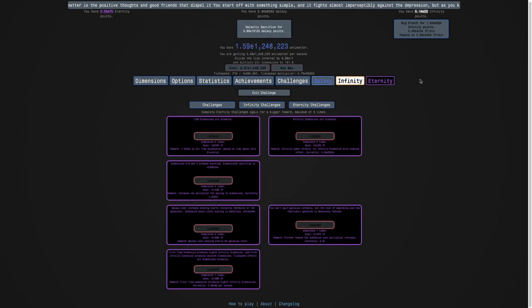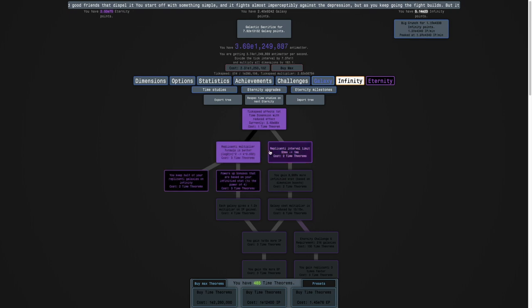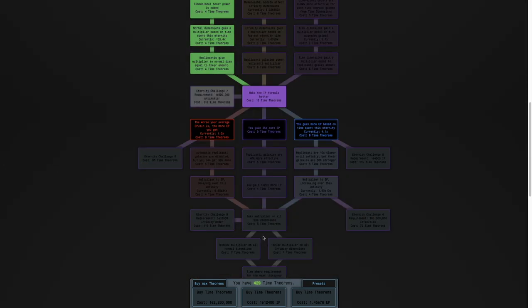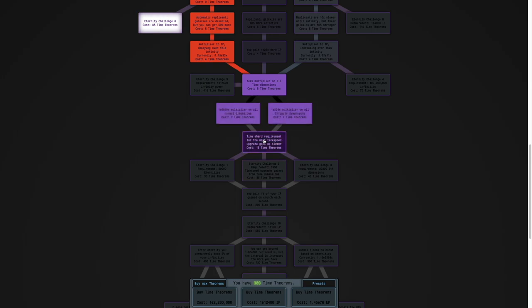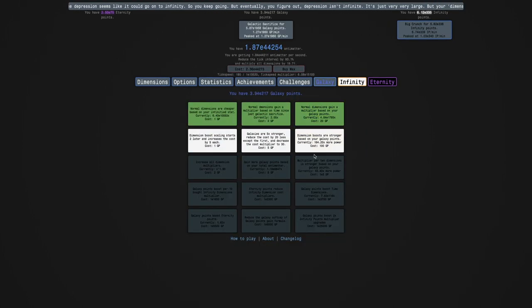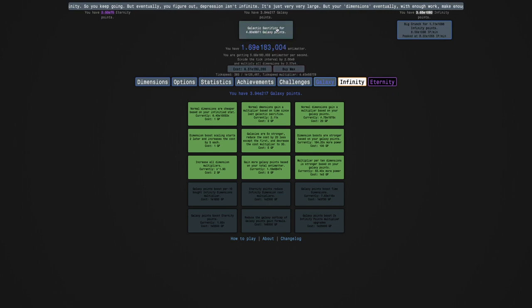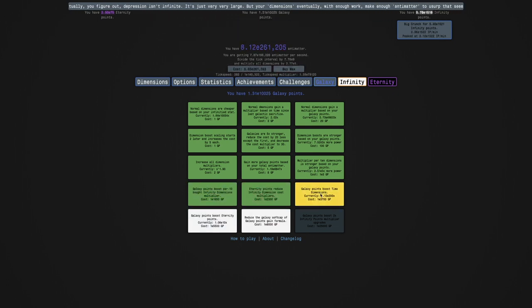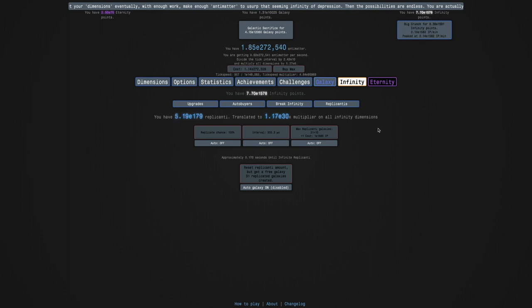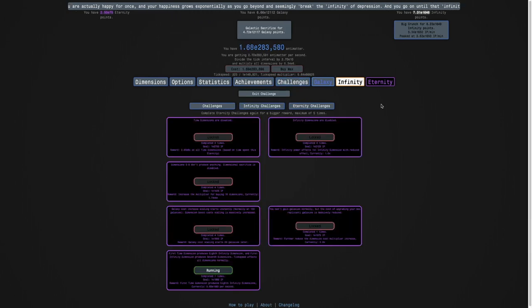Unfortunately, now it's time for Eternity Challenge 7. I have to do the normal dimension plus active for this. Hopefully this challenge will be possible - I feel like it should be. The goal is E1980 Infinity points. I'm up to 31 replicated galaxies after galactic sacrificing, and I'm only at E1600 Infinity points, which makes me think this challenge is probably impossible.